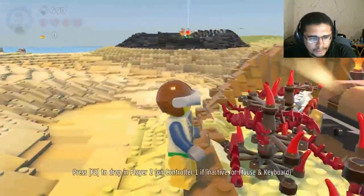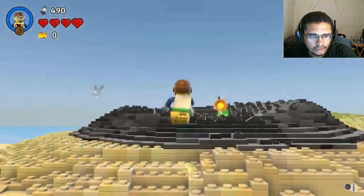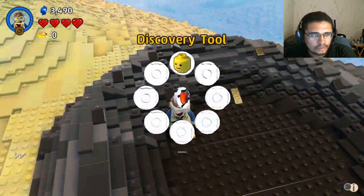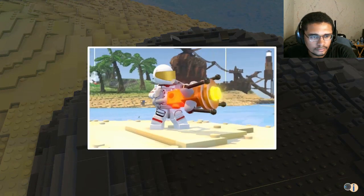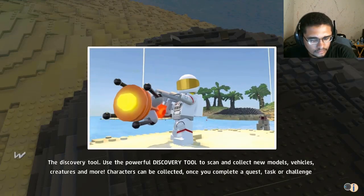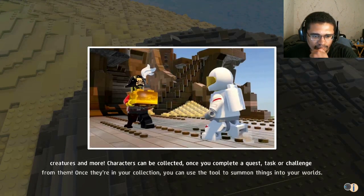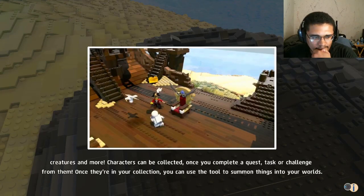I don't need player two. I didn't know this— why did I just collect? I guess I got part of my ship. What's the discovery tool? Use the powerful discovery tool to scan and collect new models, vehicles, creatures, and more. Characters can be collected once you complete a quest, task, or challenge from them.